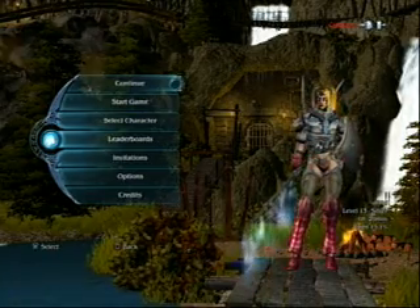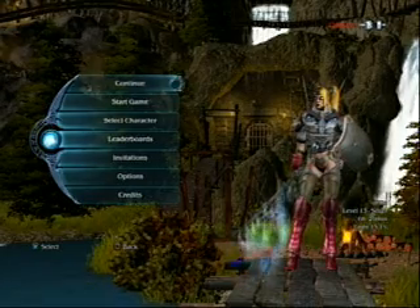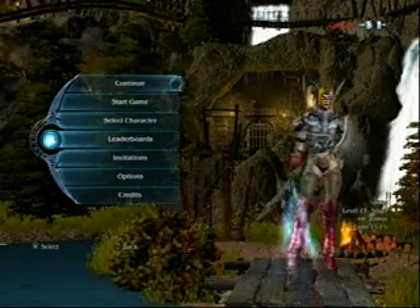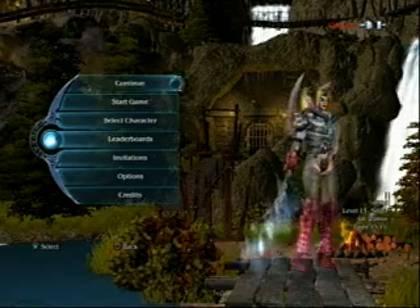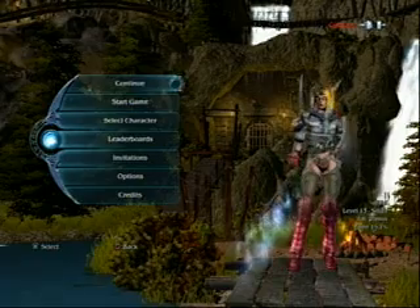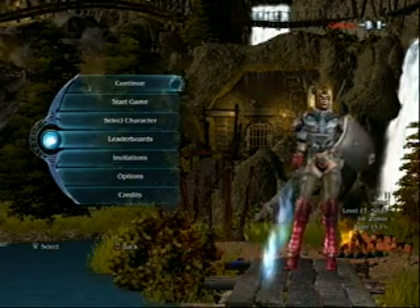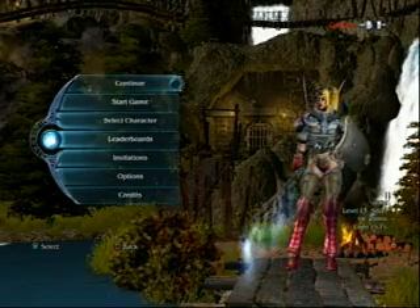It took me a while to get into this game. Here's my character — she's a Seraphim, pretty much similar to a Valkyrie in mythical terms. She's the character I use the most right now; she's on level 13.